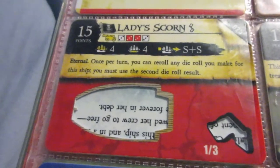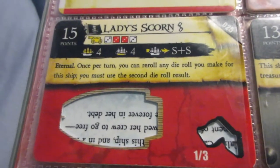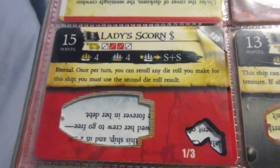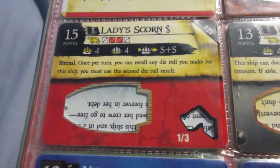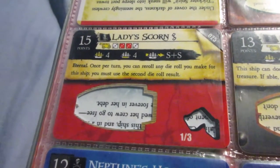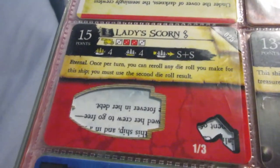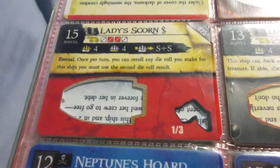The Lady Scorn — a lot of people like this one for good reason. It has two really good abilities: Eternal and the reroll ability, which is versatile, and you can use it with extra action crew or SAT crew. Pretty good stats overall — solid cargo, good cannons in general, and solid speed. It also has a nice link to Calico Cat, who has the SAT ability built in, which was later changed to the Born Leader keyword in the last set.